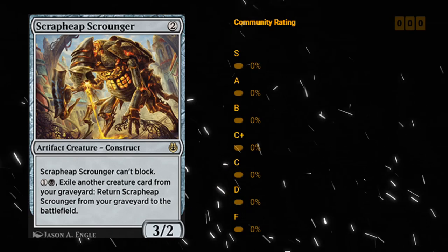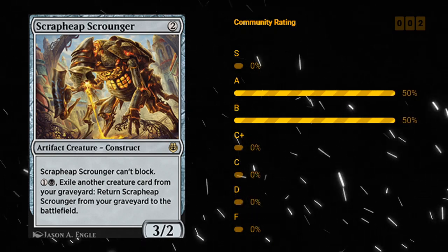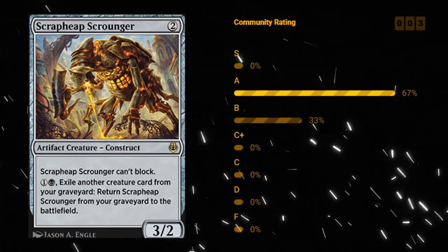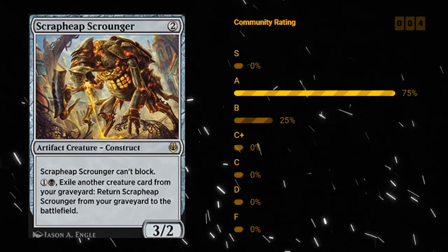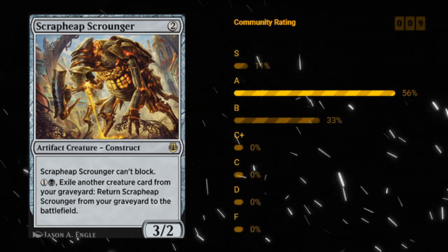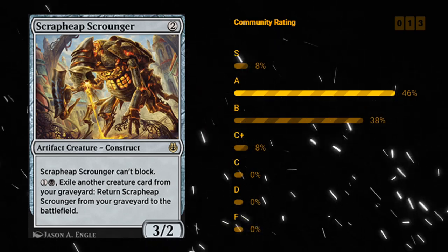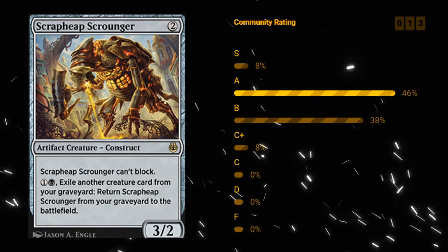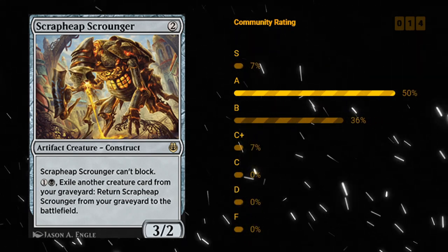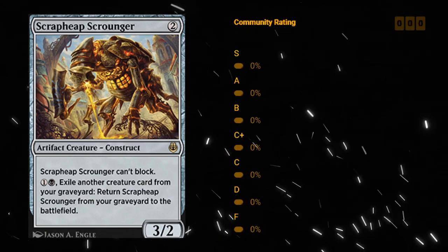Scrapeheap Scrounger — two mana 3/2 artifact creature Construct at rare, cannot block, but still three power. A two mana three-powered creature is very good at crewing vehicles. For one and a black we can exile another creature card from our graveyard to return the Scrounger from our graveyard to the battlefield — straight to the battlefield, not even to hand. Scrounger in a deck that can use the activated ability in a black deck is going to be quite strong, maybe even an A. In a deck that doesn't have the black mana it's still okay — definitely a card you could still play outside of a black deck.